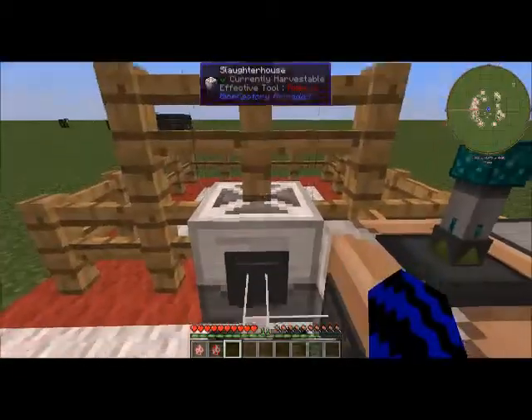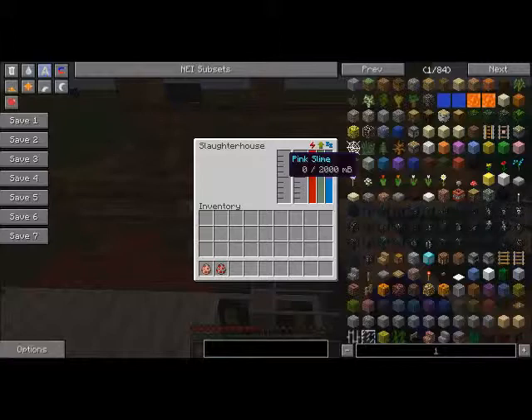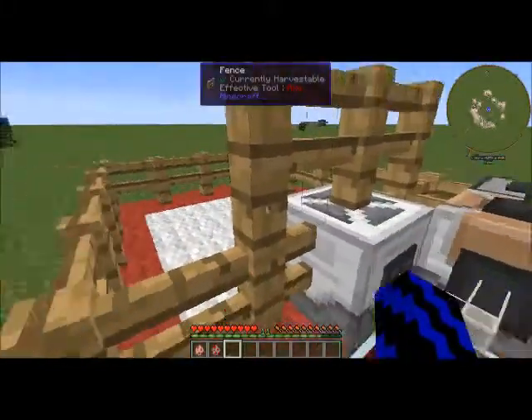Now let's take a look at the slaughterhouse. As you can see, there is a slot here for pink slime and a slot here for meat. This machine will need power — I'm powering it with a redstone energy cell. Also, this machine works in a five by five area.